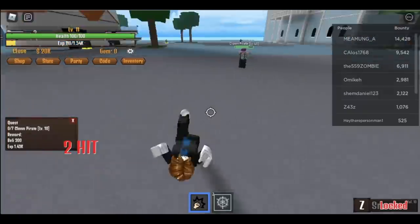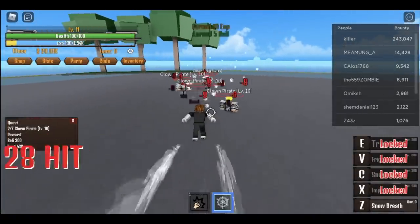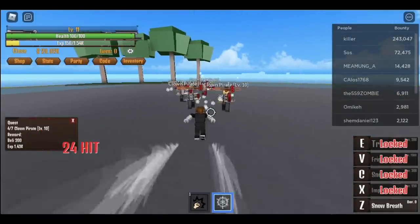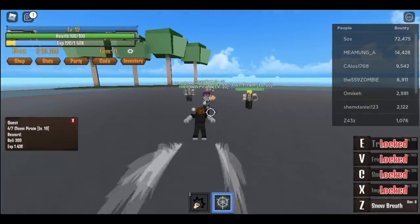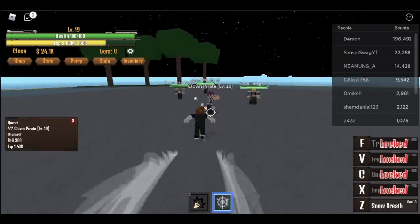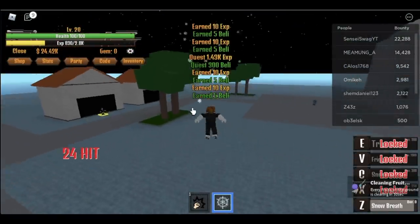Just lure them and use your Z skill. It's very fast and easy to level up this fruit. So you're gonna do that until you reach level 20. The minimum requirement for the 2nd skill is 250 power fruit. That's why we're gonna put all our stats on the power fruit.